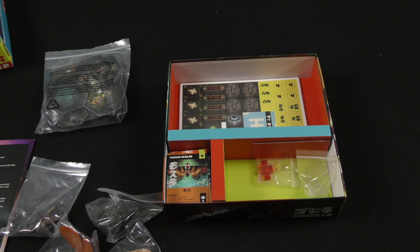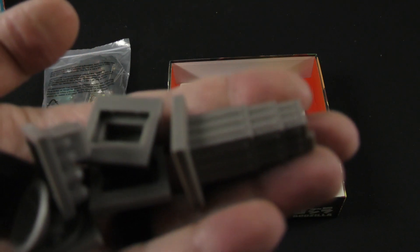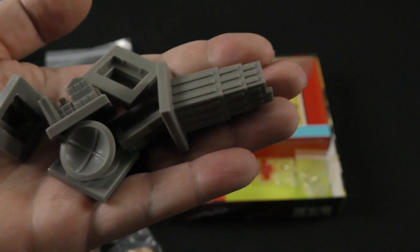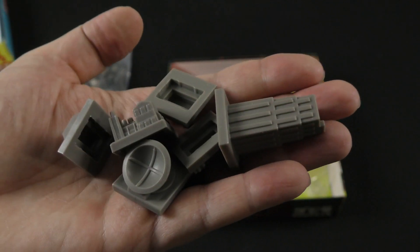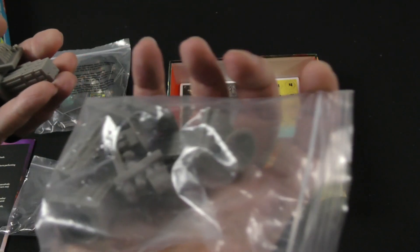Let's look at some of the plastic buildings. You can see some of the large buildings there — got the radar station. These are all pretty substantial pieces of plastic and there are a number of them here.